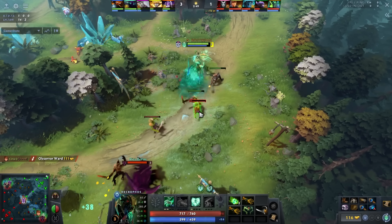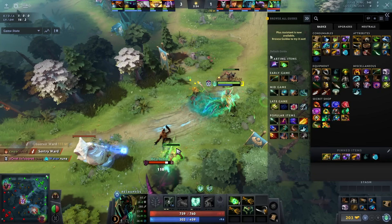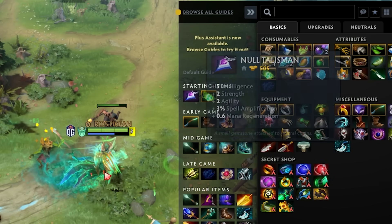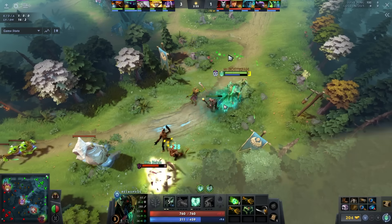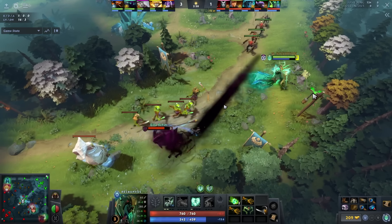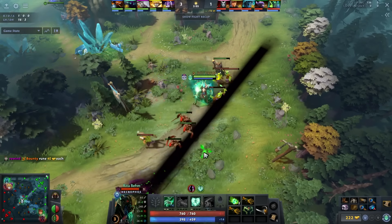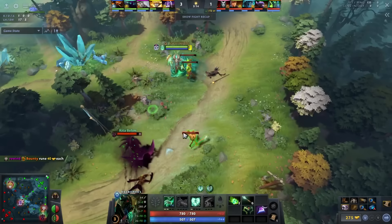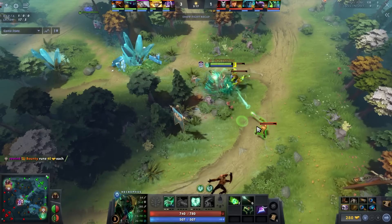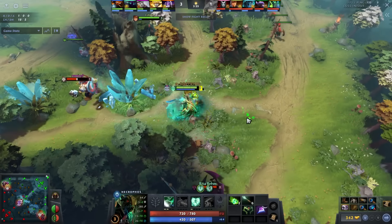While null talismans aren't bad, they don't give you a lot of attack speed. A null talisman gives you only 2 AGI which is 2 attack speed, but a wraith band gives you 5 AGI plus 5 attack speed, meaning you get 8 more attack speed from wraith band. That's quite significant — it lets you fit in more auto attacks between CS because the main goal during the laning stage is to get every single CS, every single deny, and hit the opponent all at the same time. Necrophos is a very busy hero, and having that extra attack speed matters, especially since he's a very low armor hero.